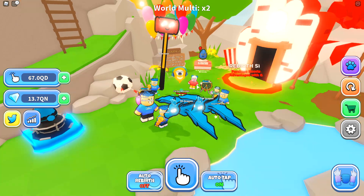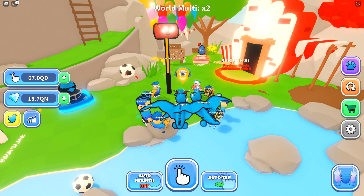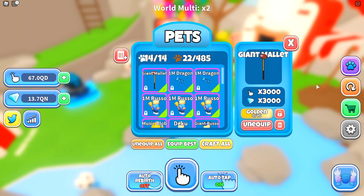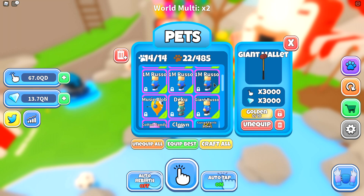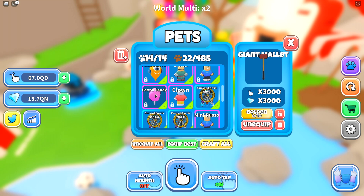In yesterday's video, I promised I would spend the entire night opening eggs and try my hardest to get a secret to show you guys today, and here we are. It's actually insane how many secrets I've gotten in this game — a Giant Mallet, two one-mil dragons, three one-mil Russos, the Deku, and even the legendary from the robux Carnival Island egg. It's mind-blowing how lucky I am in this game — I never have this kind of luck.